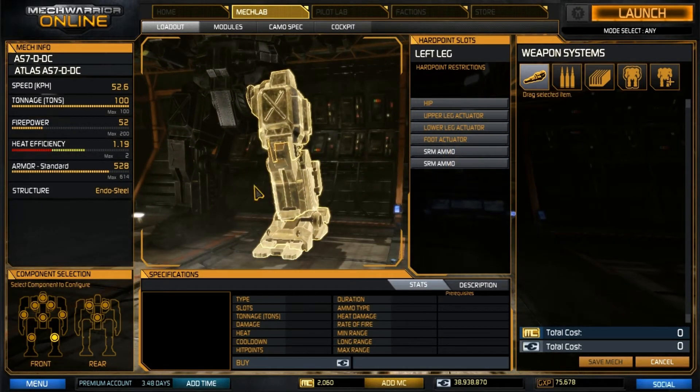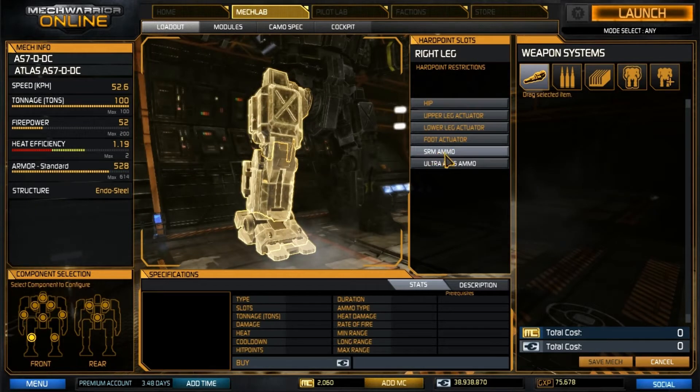In the legs, we have two tons of SRM ammo and one ton of SRM ammo. In total, I believe we have five tons of UAC ammo, three tons of SRM ammo, and one ton of AMS ammo.